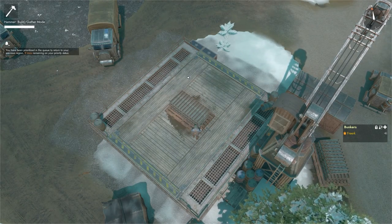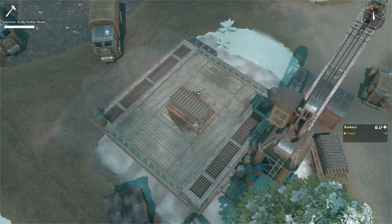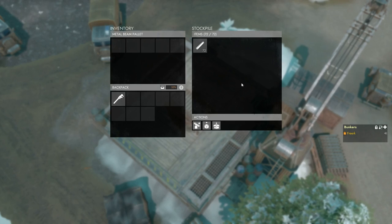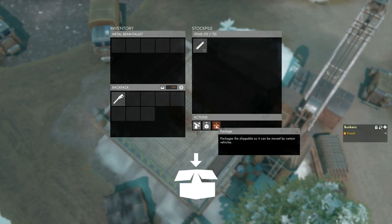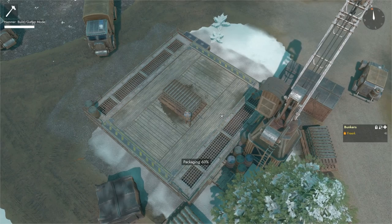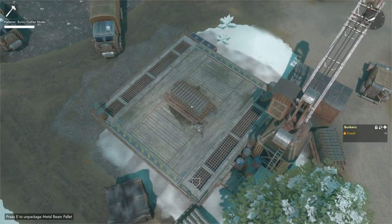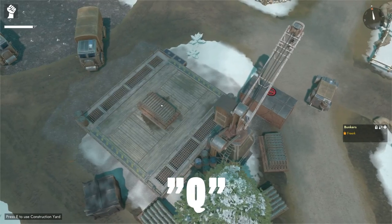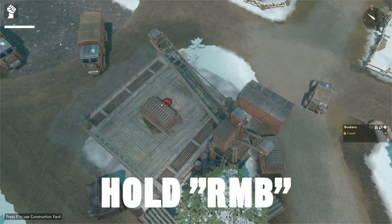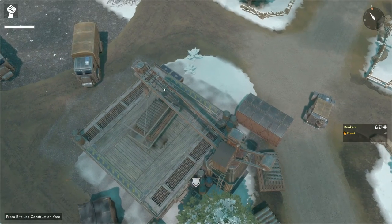Once the pallet is done, we need to package it so we can hoist it up with the crane. To do that, press E on the metal beam pallet, and in the actions panel click the package icon. This will start packaging the pallet. As soon as it is packaged, hop into the crane and use right-click to aim the arm of the crane and left-click to connect it to the pallet.